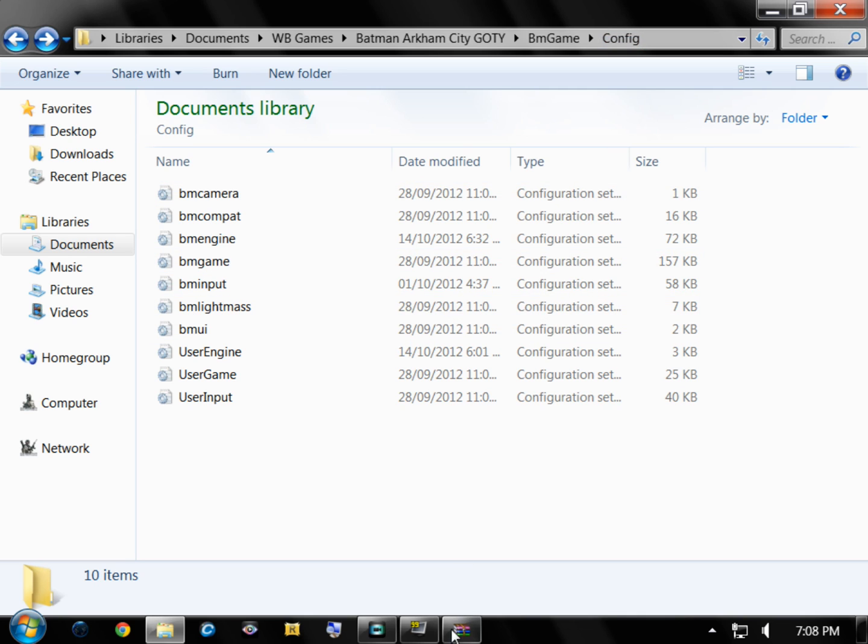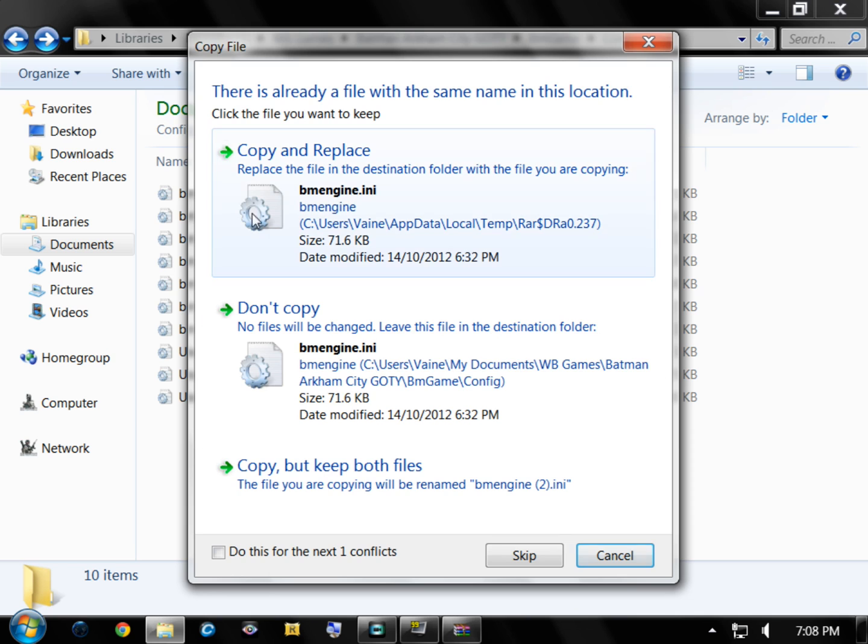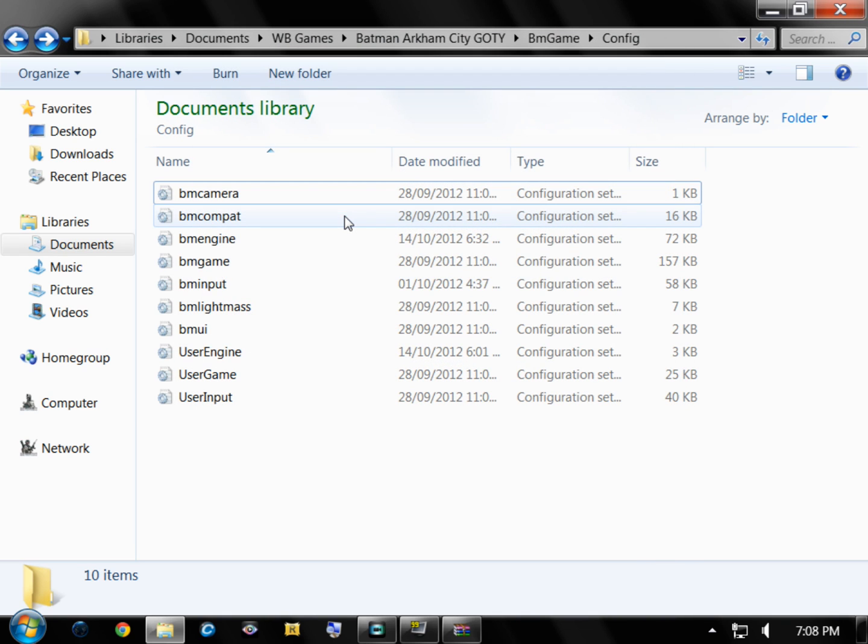Now we're going to open up the file that you downloaded. You guys know how terrible my file names are and I purposely love to make them cheesy — I don't even want to ruin this one for you guys. So open it up in WinRAR and drag, drop, replace. Simple, done. Now let's go ahead and check out some more tweaked gameplay footage.